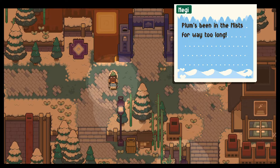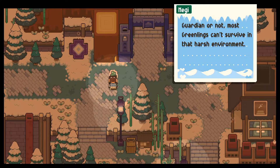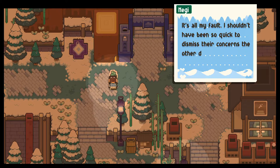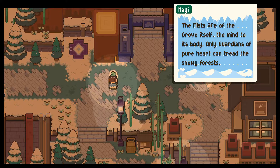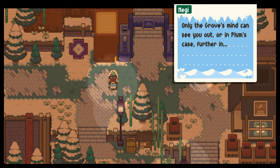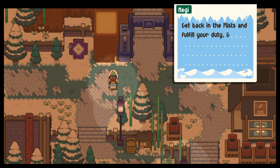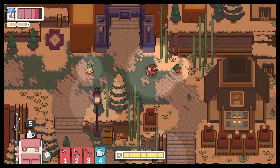Cool, another work point. Plum's been in the mists for way too long. Plum always goes in there but never for this amount of time — guardian or not, most greenlings can't survive in that harsh environment. They said it'd be the last time they went in but they still haven't come back. It's my fault — I shouldn't have been so quick to dismiss their concerns. The mists are of the grove itself, the mind to its body. Only guardians with a pure heart can tread the snowy forests. Deeper you go the more at risk you are and there's no telling which way is out. Only the grove's mind can see you out — or in Plum's case, further in. Please, you've got to find them before the mist paths shift beyond recognition. Oh, it's like the Lost Woods! Get back in the mists and fulfill your duty, guardian Concord. Yeah, but how about I just go to bed now — although it doesn't look like there's a place to do that.